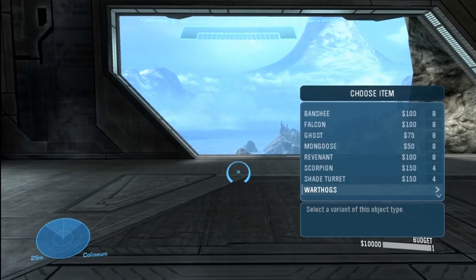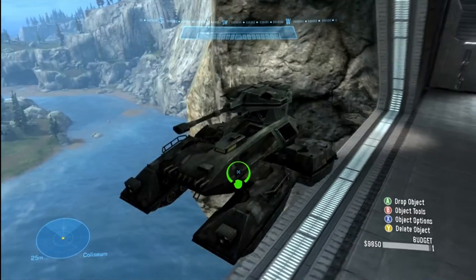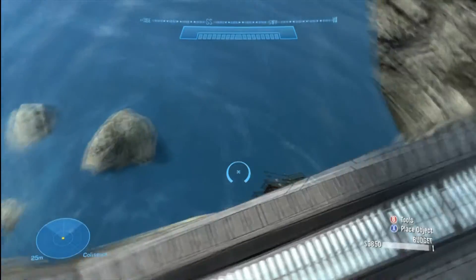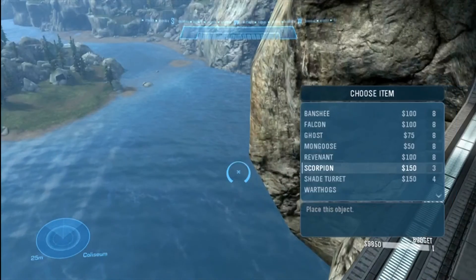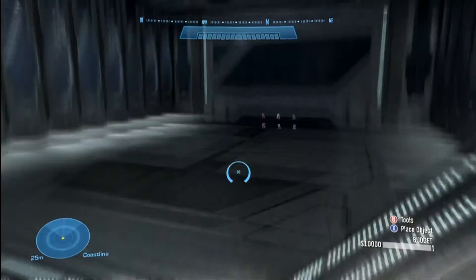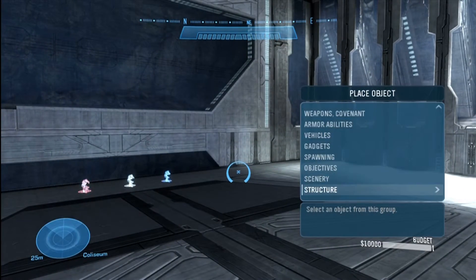Another nice use: let's say you've got your scorpion and you wanted to build it on the edge but it falls to its doom. Instead of hunting it down each time, you can just say 'delete all these' and it'll delete the one that fell down there. Now another menu you'll be using a lot is the object properties.